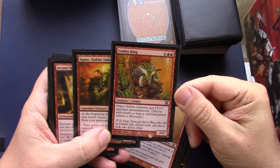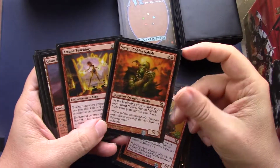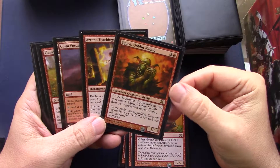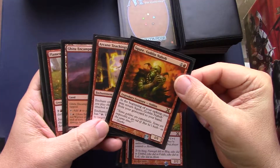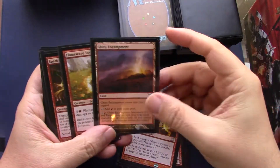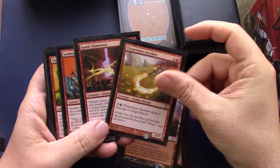Goblin King — your goblin lord is a lord for goblins. Another one for elves — I think it's called Elf Champion if I remember correctly. Friends, Squee, Keldonian Encampment — nice reprint.